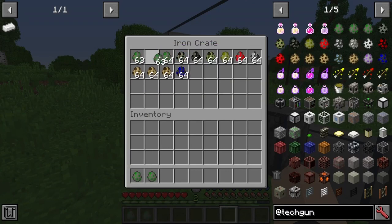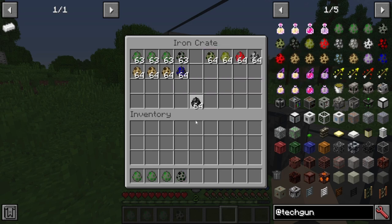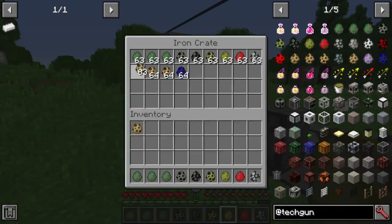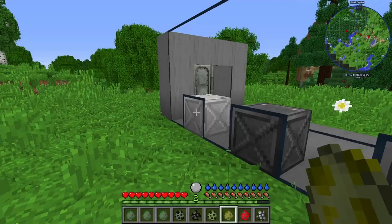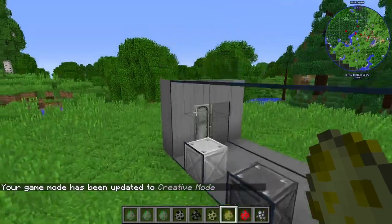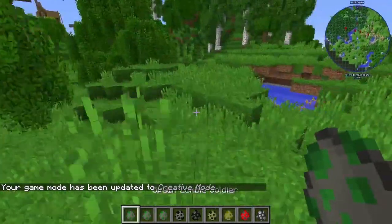So we're going to grab one creature each here. We probably should pop into creative for this, because we're not going to be able to actually show them off if they're trying to unalive us. This is not all the creatures in the mod, I'm just showing off my favorite creatures.